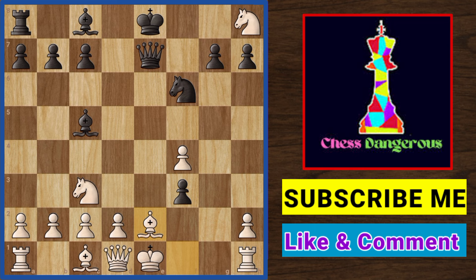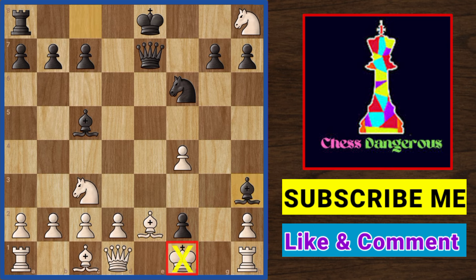Black does not take it. Instead he makes another brilliant move: f2, that's again check. King f1 is the only legal move. And now it's mate in 1 — can you find it? Yes, it's Bishop to h3. And that's a beautiful checkmate.